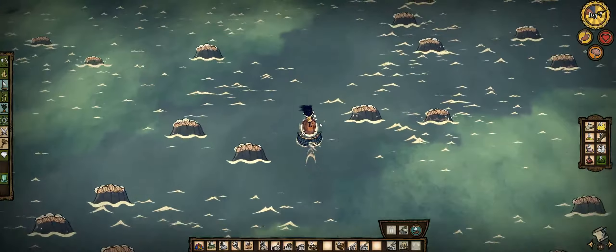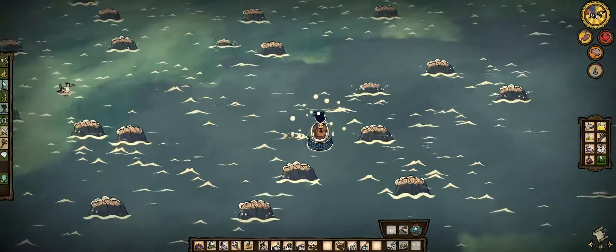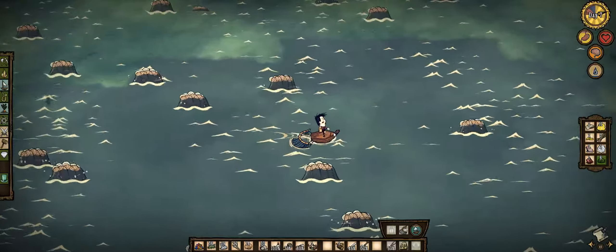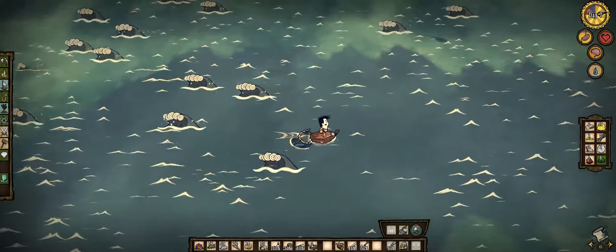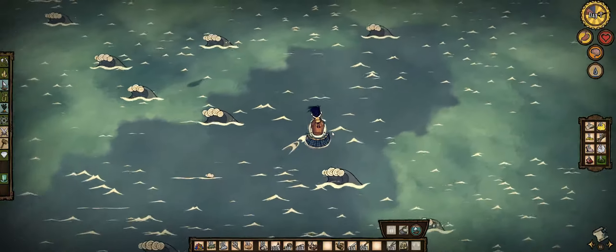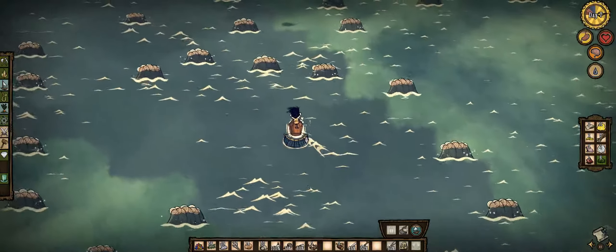So now we gotta sail. Maybe these are in the way? Yeah, there we go, we can go this way. Since we only have one Trollnet, I'm not gonna rush it — whatever we get from this, we get. We're just gonna kinda sail around this deep water and hope for the Quacken. As soon as we get it, we'll drop our load and go into combat.